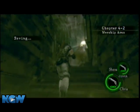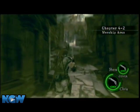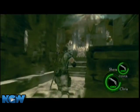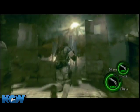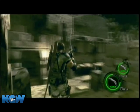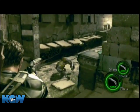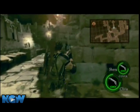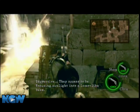This is level 4-2 — the one I did by myself, talking about 50 tries to get through it. This is the one with the laser things on the ground. The best way to do it is go to the left.